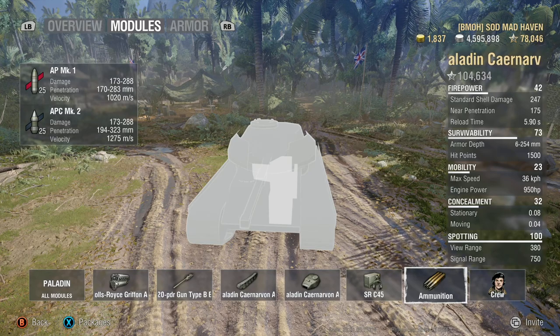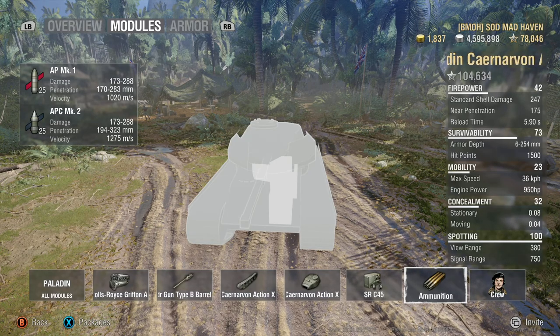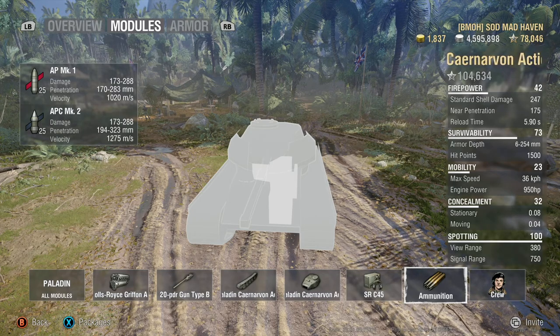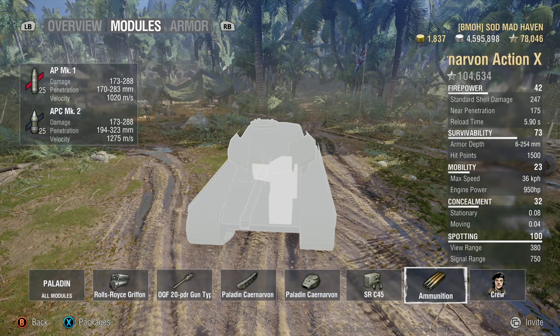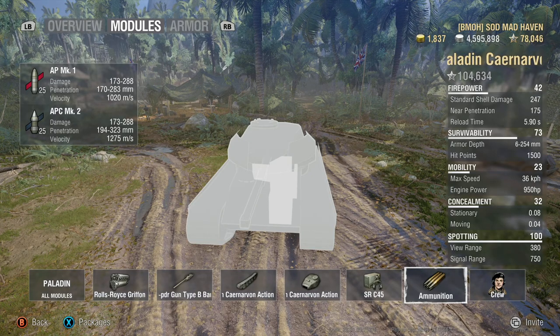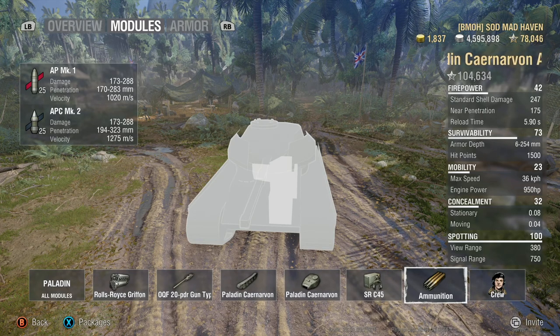They're really good. Against tier 10s it basically helps level the playing field, giving you the standard penetration of most tier 10 heavies — for instance the T110E5 with its 258 armor penetration. You'll be matching those targets with the same penetration. The premium rounds travel at 1,275 meters per second — fast and they hit hard.